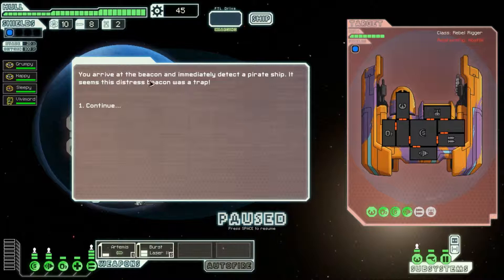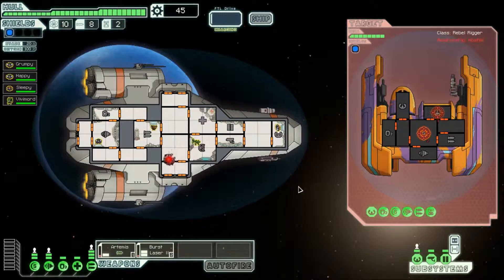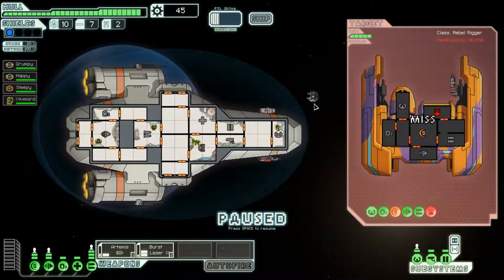You arrive at the beacon and immediately detect a pirate ship — the distress beacon was a trap! It's a trap! They've got an enemy combat drone that repeatedly attacks your ship and can only be shut down by damaging their drone system. But they have shields. My burst laser can overpower their shields, and with the missile I can target their drone. Oh god, the drone is shooting our shield but can't get through. It directly damages the hull though — yep, it does. Okay, the drone's offline, that's good.